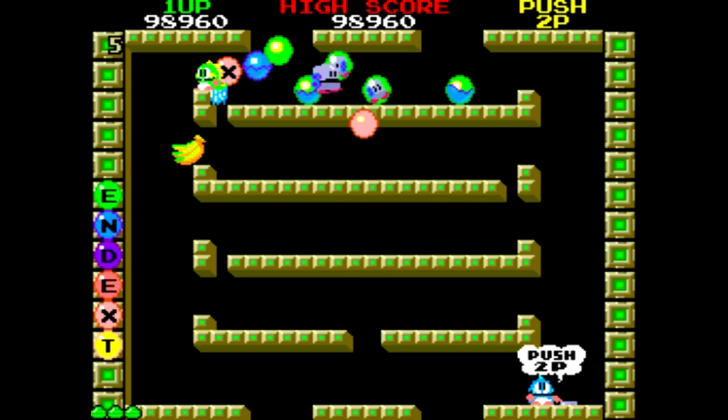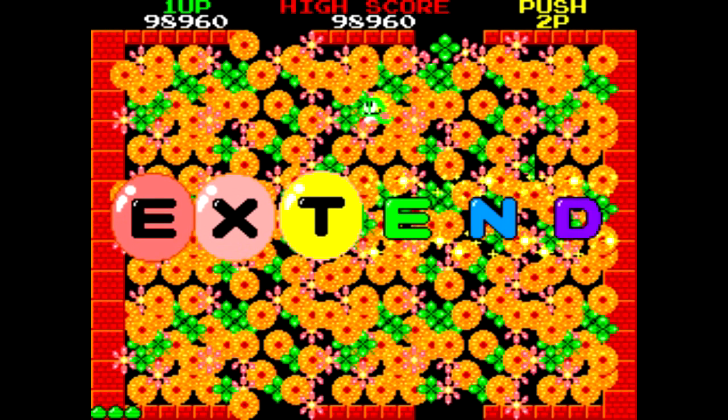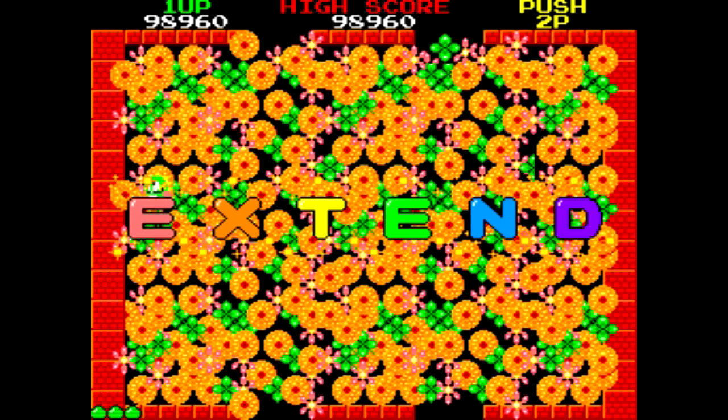Otro truco, como podéis ver, es ir completando las burbujas que van saliendo de colores con las letras. Cuando las tenemos todas, tenemos una vida extra.